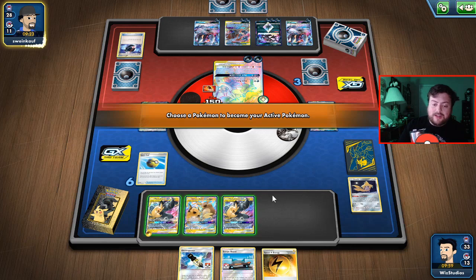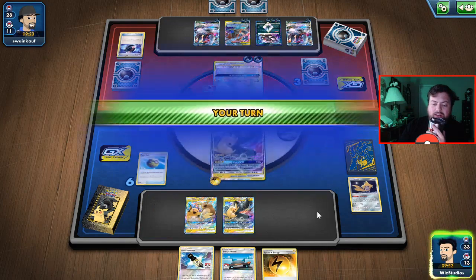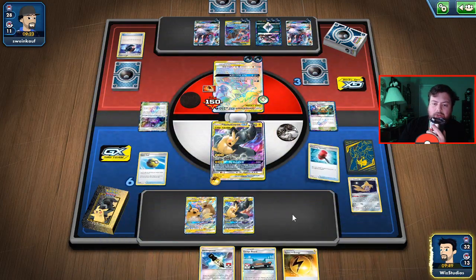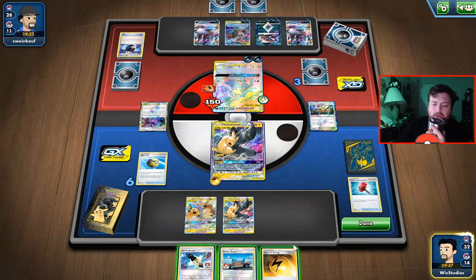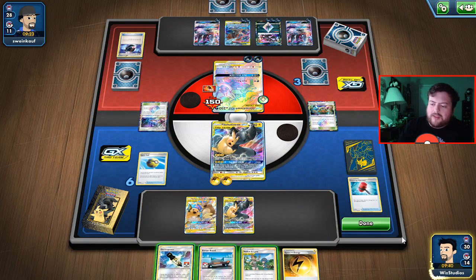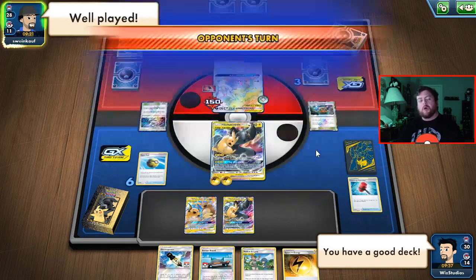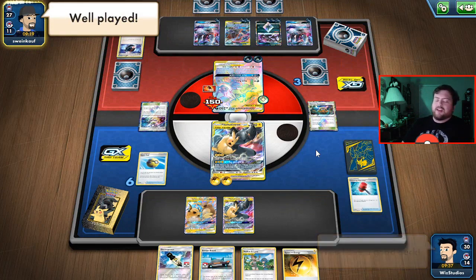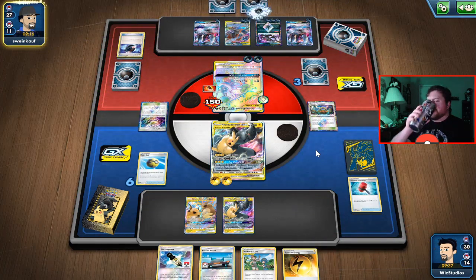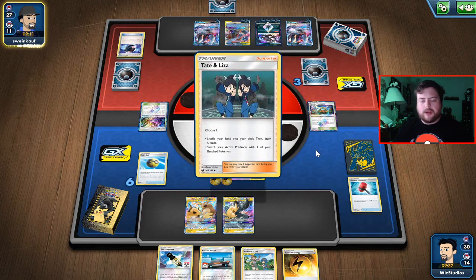They actually win next turn — there's nothing we can do here. Let's go for a Crushing Hammer — that's a tails, of course it is. I was really hoping you'd give me something else. Yeah, they win. Hey, well played — you have a good deck. That game is over, just go ahead and attack me. Please don't spin your turn. Do 340 damage to me.